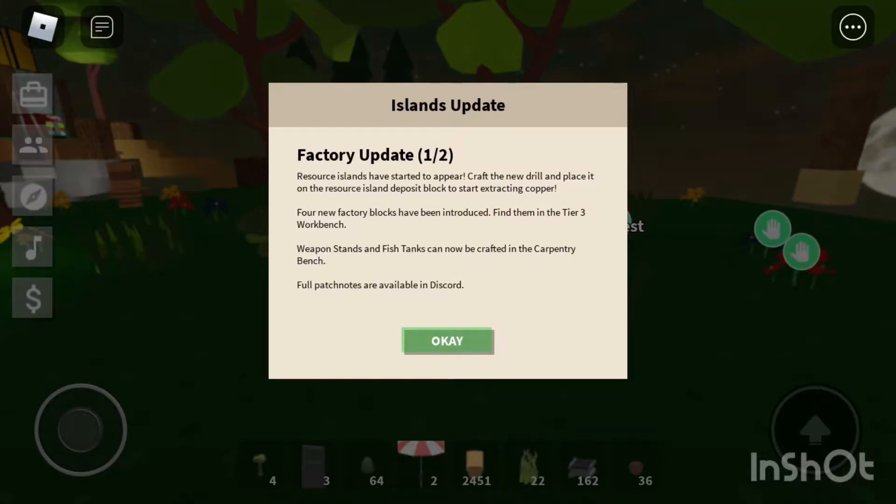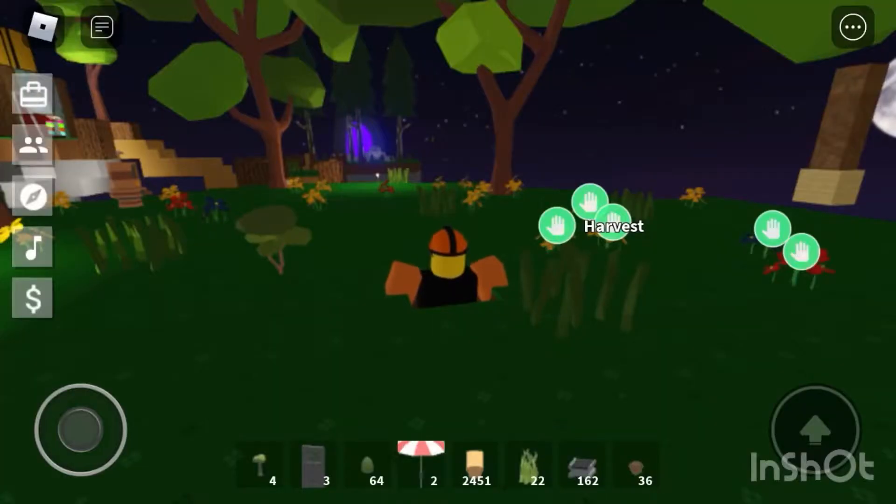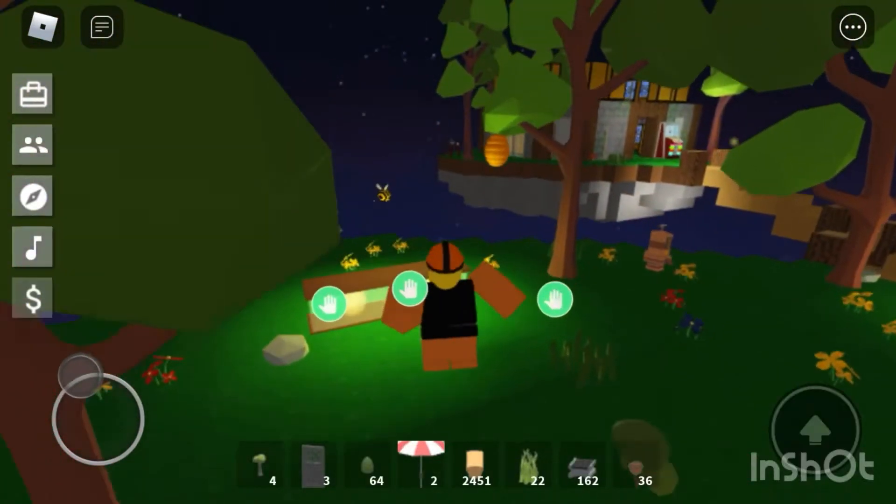Four new factory blocks have been introduced — find them in the Tier 3 workbench. Weapon stands and fish tanks can now be crafted in the carpentry bench. Full patch notes are in Discord. That seems like a really cool update.